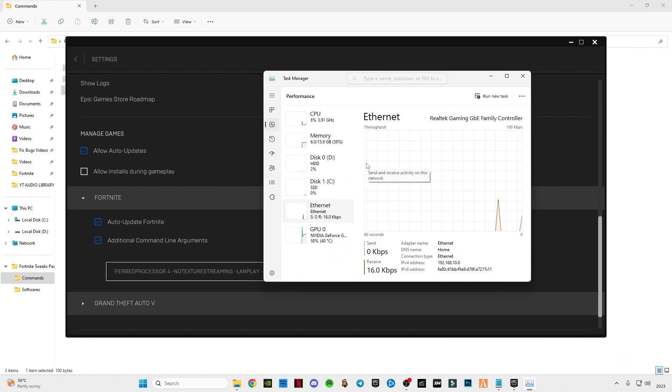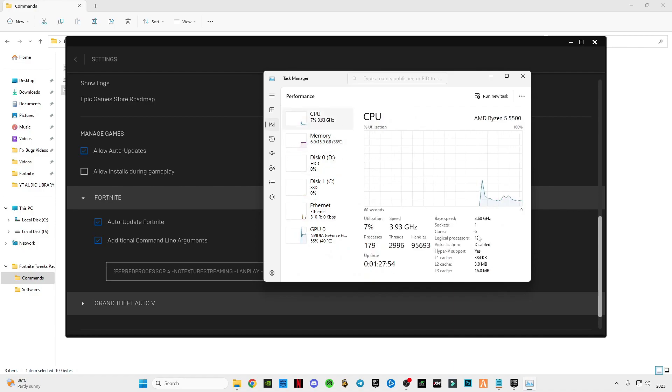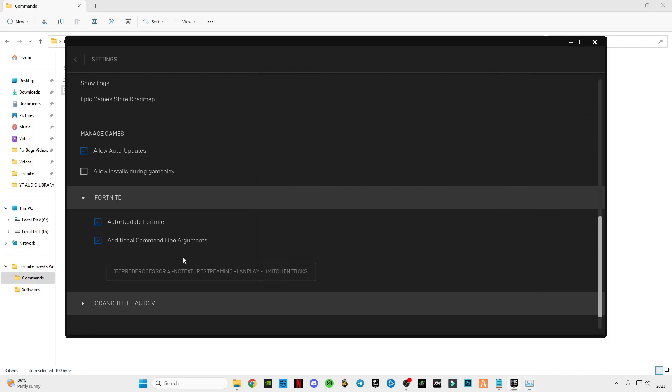It's not finished yet — right-click on your taskbar and click on Task Manager. Go to Performance, then CPU, and see how many cores you have. I have six, so I have to enter six after the processor value.